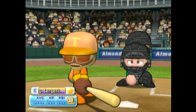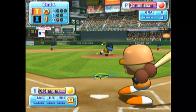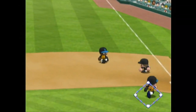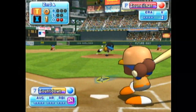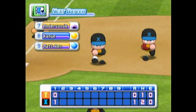Sky is retired on an infield grounder. Next at bat, Sky. Here we go, the first pitch — pulled inside, he caught it. Next up, Sky. Here we go for the first pitch. And it's hit, he got it. No runs, no hits, no errors.